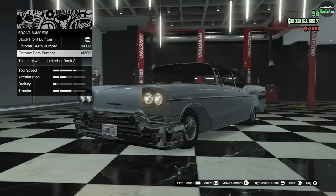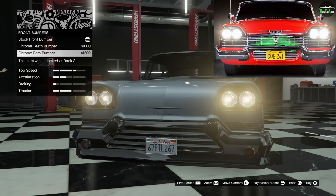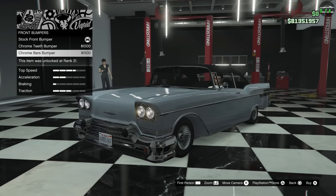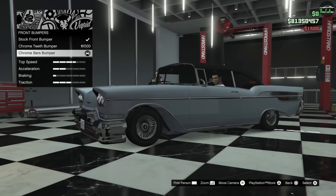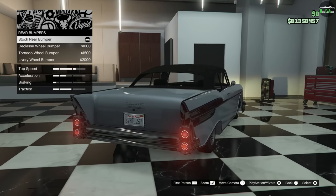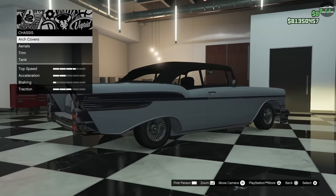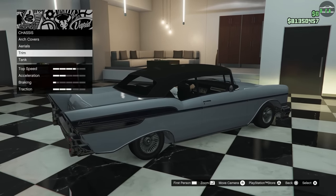For bumpers, you're going to want the Chrome Bars bumper. The real car had a very similar grille with lines going across — so definitely want to do that. The bumper wasn't quite as low as this car, but it's still the closest out of all of them. Rear bumpers is just spare tires, which the real car didn't have, so you're going to keep that stock. Chassis, arc covers, aerials, and trim — also keep those stock.